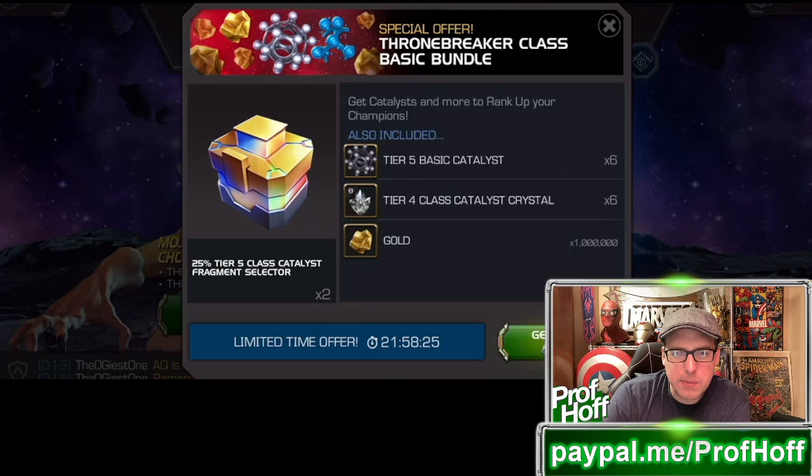And then not one but two 25% tier five class catalyst fragment selectors. And after Thronebreaker, of course, one of the big things you need to become Paragon is rank four materials. So this is one of those things that looks nice, but if you're looking for rank four materials for six stars, it's not going to be really what you're after. But let's just talk about what six tier five basic would normally cost.